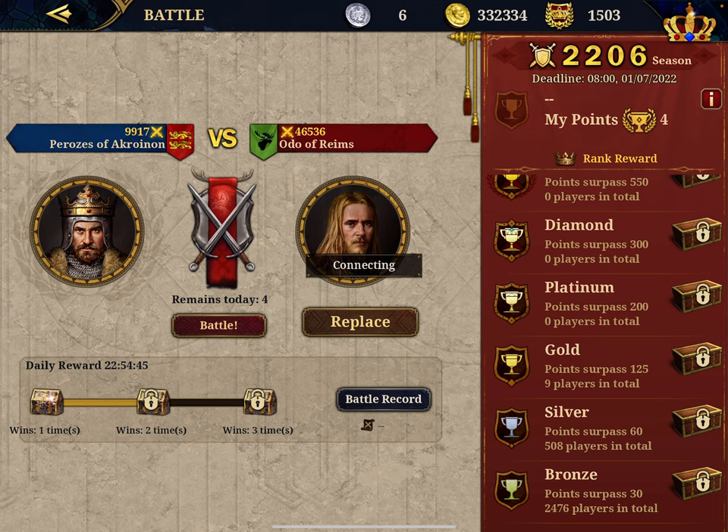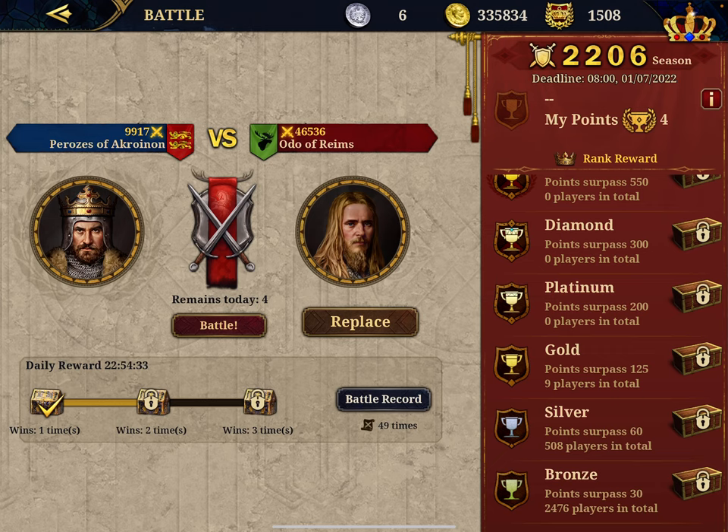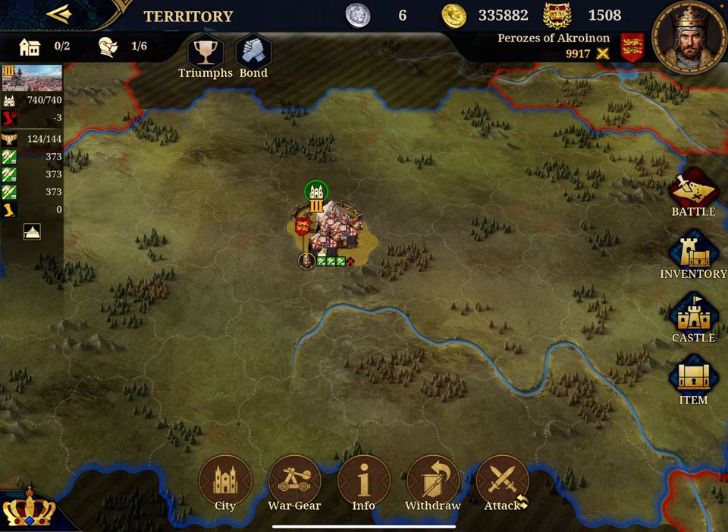What happens now? We have another player available for battles. You click here and you get your rewards. Now I can do it again. Let's see in the meantime if anything has changed. I still don't understand — if I'm in attack, patrol, or defense mode, what does it change? Let's try — let's put defense.